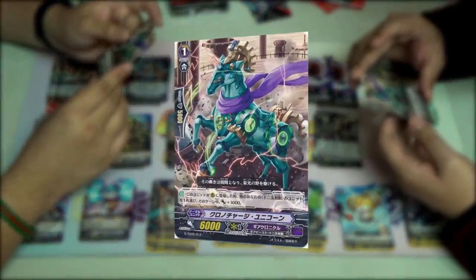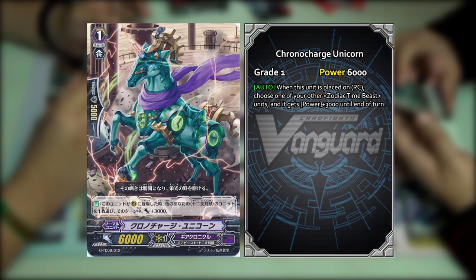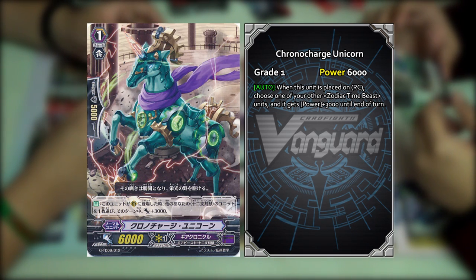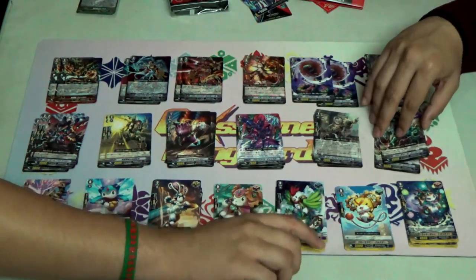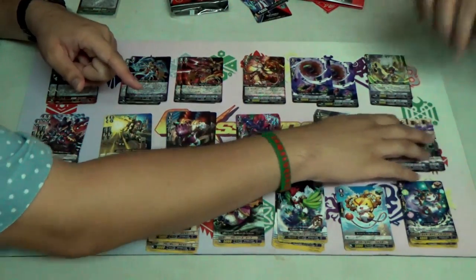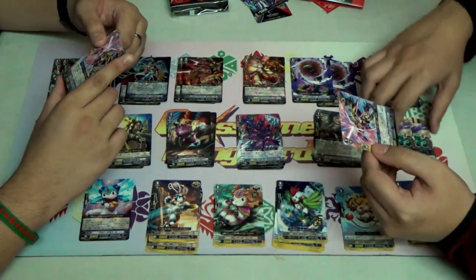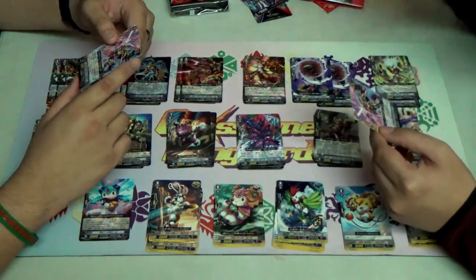Next we have Chrono Charge Unicorn — the one that destroyed Dragon Empire branch. Its skill is auto — when this unit appears in the rearguard circle, choose another of your Zodiac Time Beast units; during the turn, that unit gets plus 3k. It's like Starlight Unicorn — when you call it, you choose another Zodiac Time Beast and give it plus 3k, but only two copies are included. Guys, you know what to do if you want to run the full Zodiac Time Beast deck.